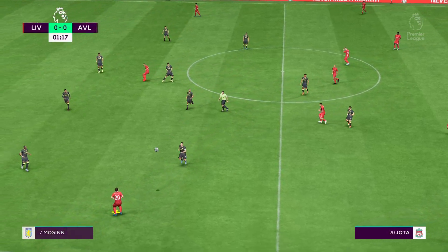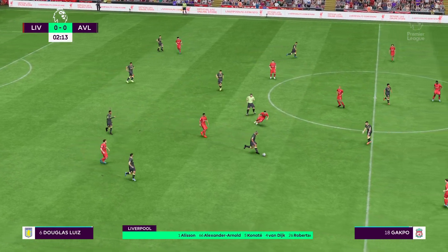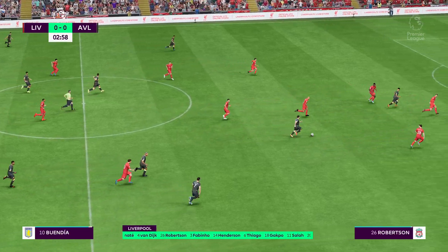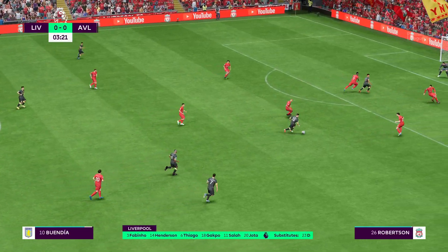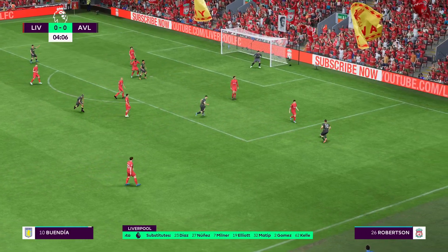Let's take a look at the Liverpool starting 11. Alisson gets the nod in goal. Andrew Robertson starts with Trent Alexander-Arnold in the fullback positions. Thiago starts alongside Fabinho in the centre of midfield, and they line up with just the one striker looking to do a bit of damage.